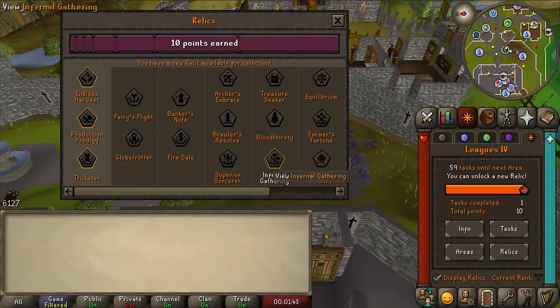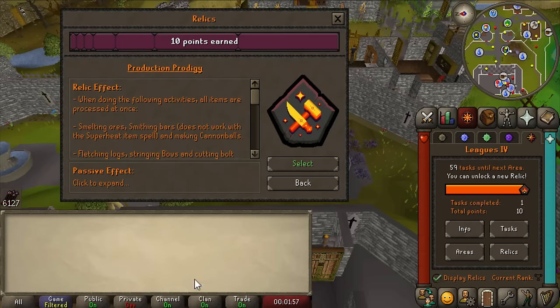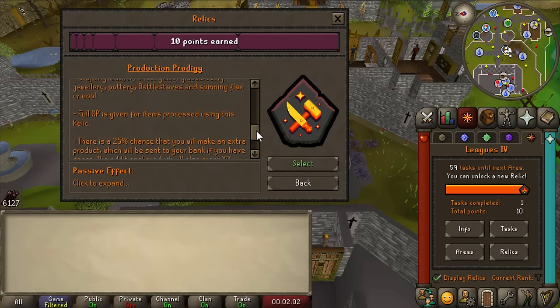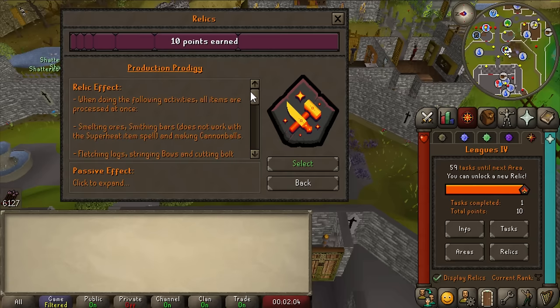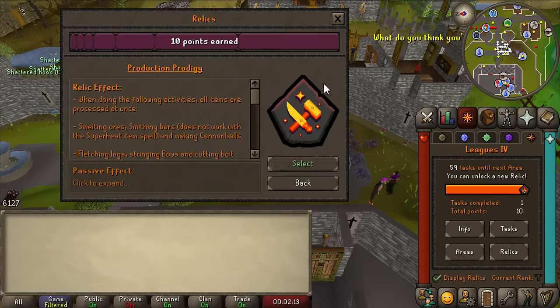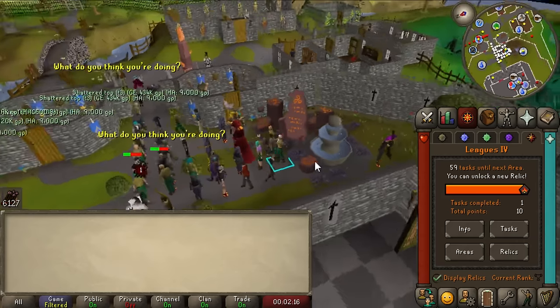Now for the hardest decision of my entire life. I've been going over this for like the past week trying to figure out what to pick. I've been between Production Prodigy and Trickster, and I think I am gonna go for Production Prodigy this time because of that plus 12 level boost. That'll help me get so many tasks out of the way early and means I don't have to waste time doing things like smithing. Plus we get double drop rate, five times XP, all clues drop as scroll boxes, no run energy depletion. It's great. I love it.